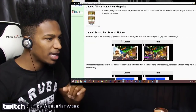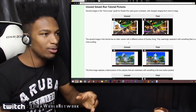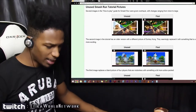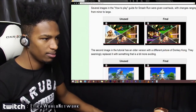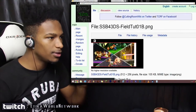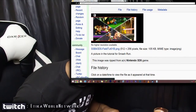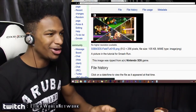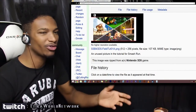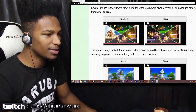We also have unused Smash Run tutorial pictures. You know at the bottom of the screen where it kind of tells you how to play the game when you first start a game mode — these pictures here are unused, or at least this one was. This is the unused one, which shows Donkey Kong punching one of the enemies from Donkey Kong. But in the final version, he's not punching anybody. For some reason, they just didn't like the portrayal of violence of Donkey Kong slugging someone, and they changed it.